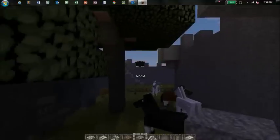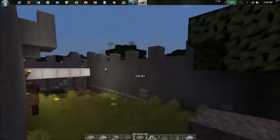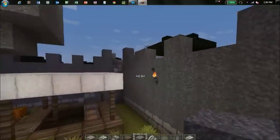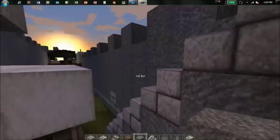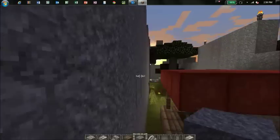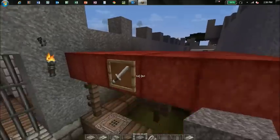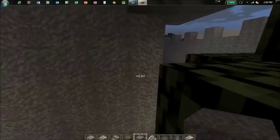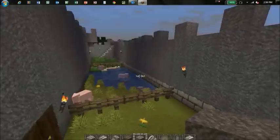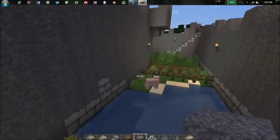Going round here, we've got stables and an area for keeping the horses in, reasonably close to the gate but not too close. Staircases up to the battlements areas. Going back round here there's a little armoury, a swordsmith. Going round the corner you can see we have an area for the pigs, and I'm just zooming over that.